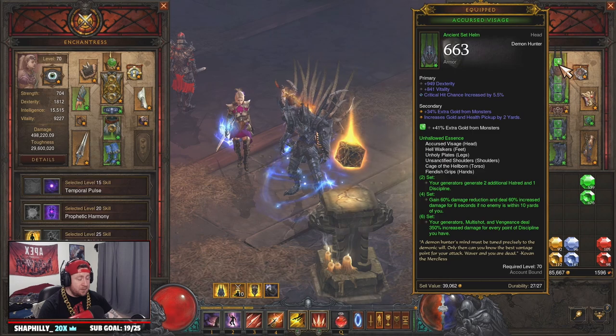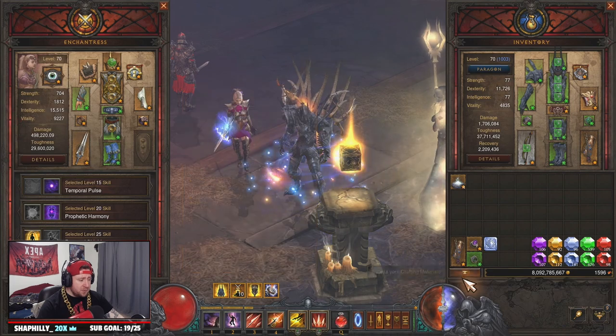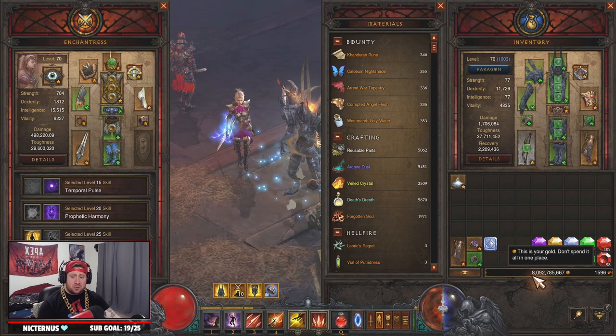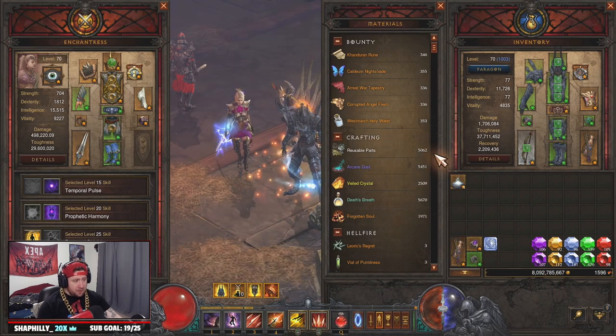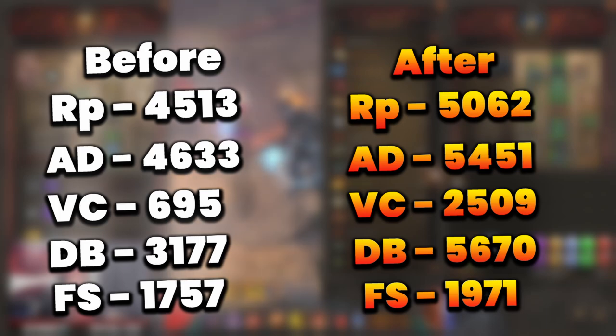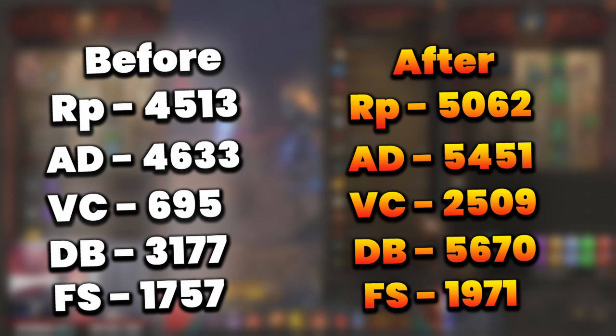As far as the mat numbers go: for gold, we started at 2.9 trillion and gained 5 trillion gold — which is insane. Reusable parts: we started at 4,500 and gained about 500. Arcane dust: we had 4,633 and gained almost 800. Veiled crystals: we started at 695 and now have 1,900 more. Death's Breaths: we started at 3,177 and gained 2,400. Forgotten souls: we started at 1,757 and gained 210.